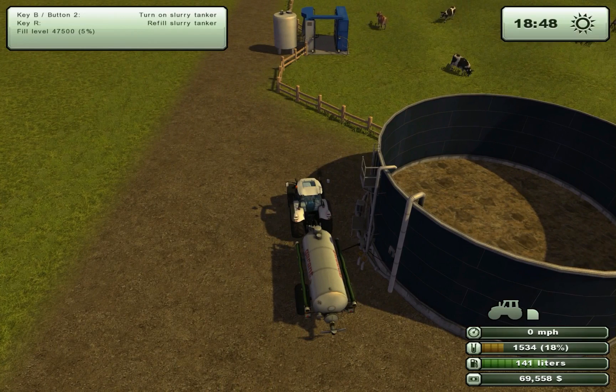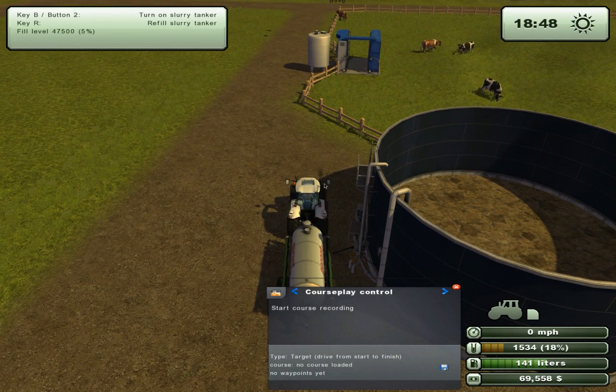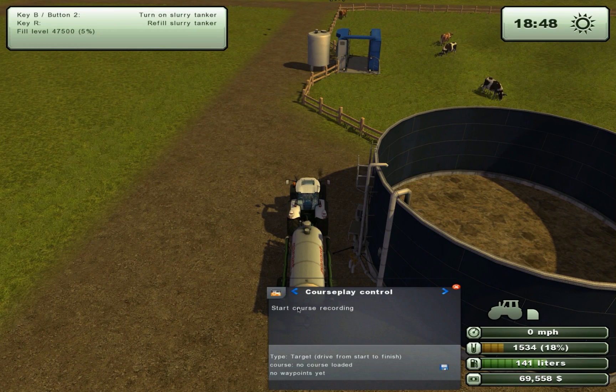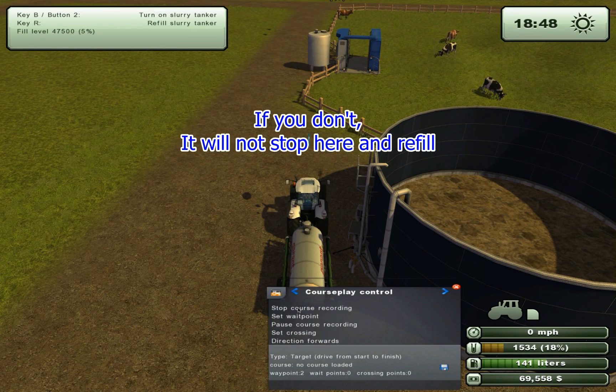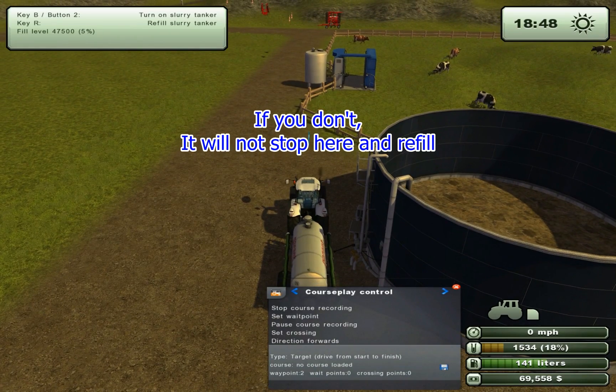Slurry tanker. And from here it is really important that in this position, where you are able to refuel, that you make your start point for your cruise. So press start and you will start driving.